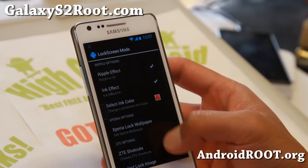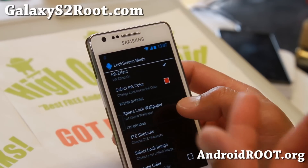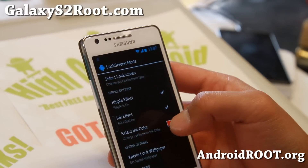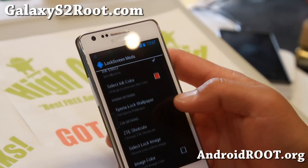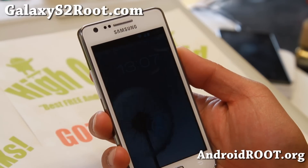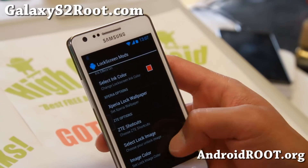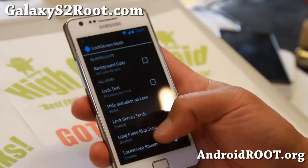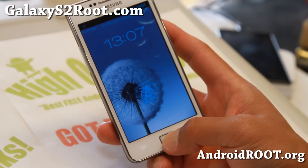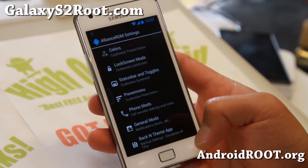The best thing about Alliance ROM is that not only can you choose different lock screens - let's say Xperia Z - you can also set a lock screen wallpaper for it. And with ZTE, you get ZTE shortcuts, image color, and select lock screen image. So it's fully customizable. You also get lock screen torch, long press to skip song, and my favorite: hold the home button twice to get the flashlight.